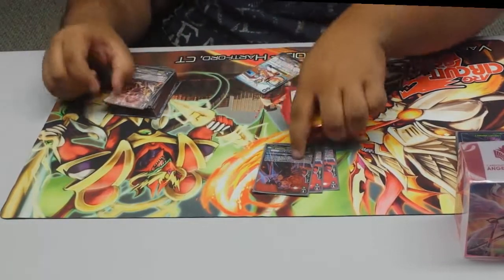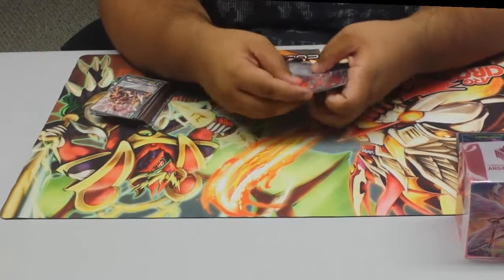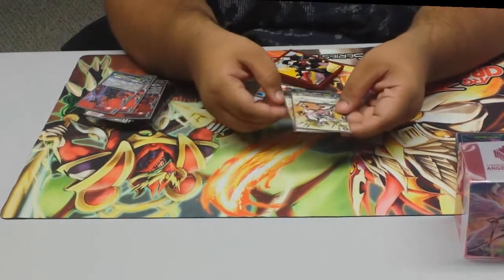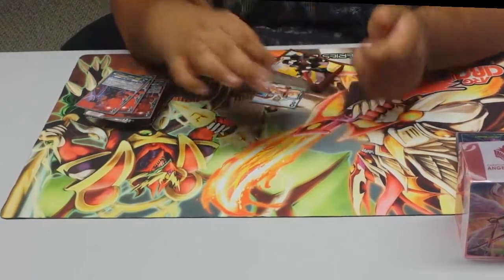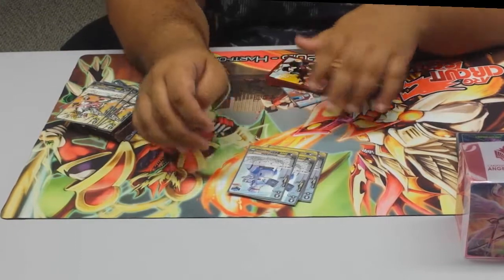Running three stride fodder and one shiny stride fodder — pretty self-explanatory, she searches for Gavrail if you're really Grade 3 and she pitches right. Also running three Pegasus: when anything goes into the damage zone it gets plus four thousand power.